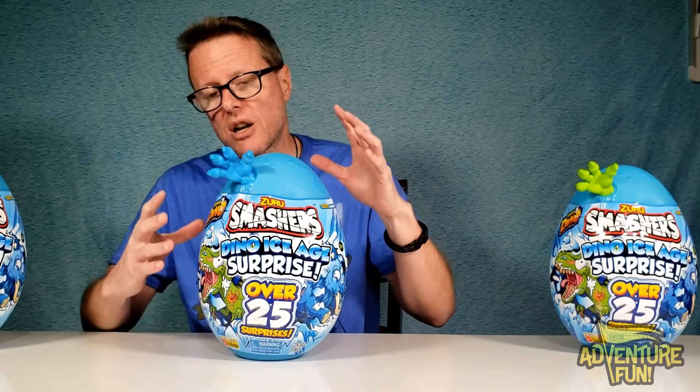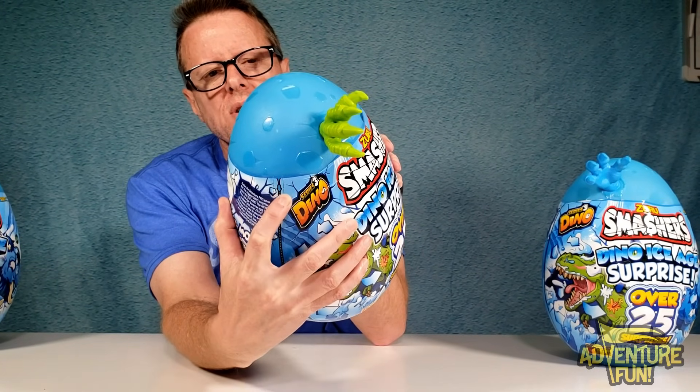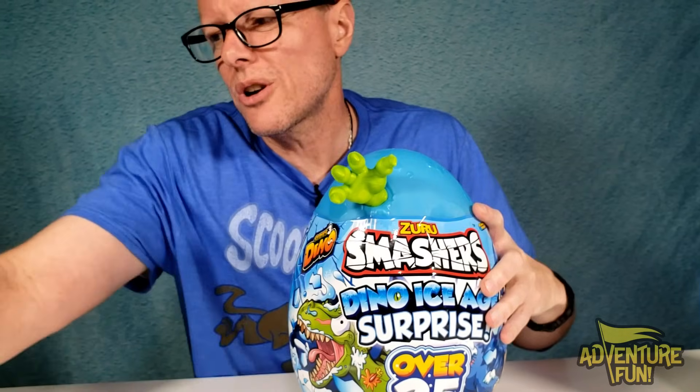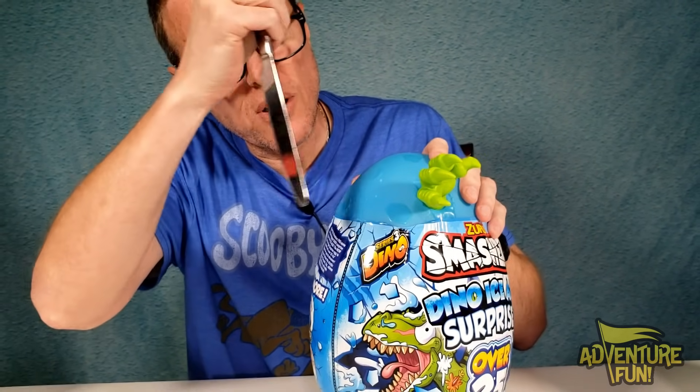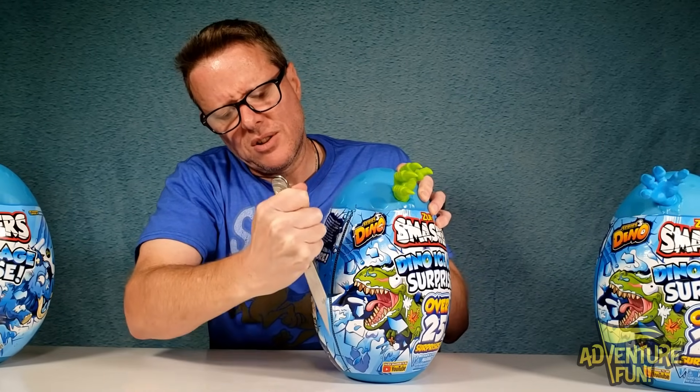We're ready to cut into this! Since this is our mammoth, I'm saving him for last. Let's go for the green hand — the creepy mummy-like green hand — and open him first. On the side you've got perforations. You can take your fingernail, pull through, or get a fork and slide it down, or use a butter knife and just slice it down like that. Oh yeah, that makes it easy!